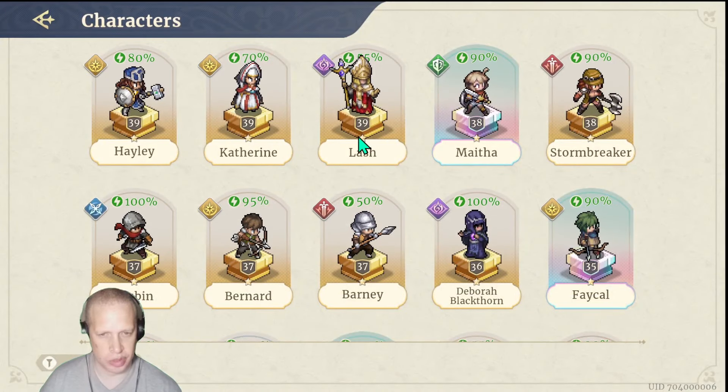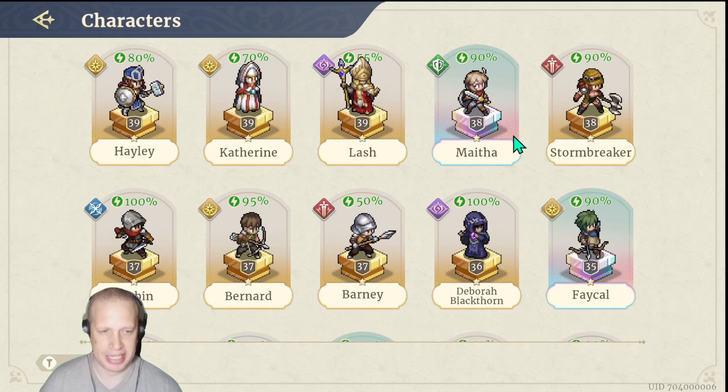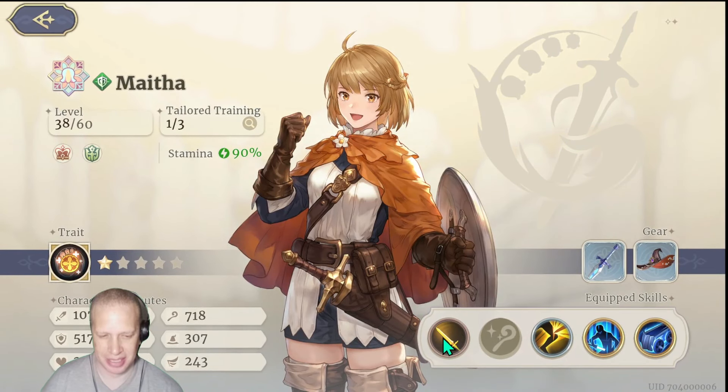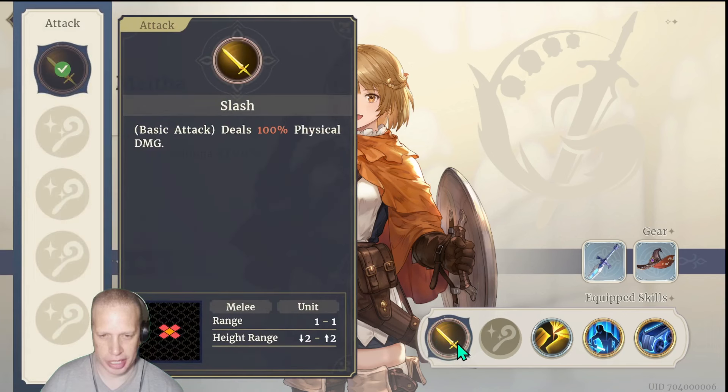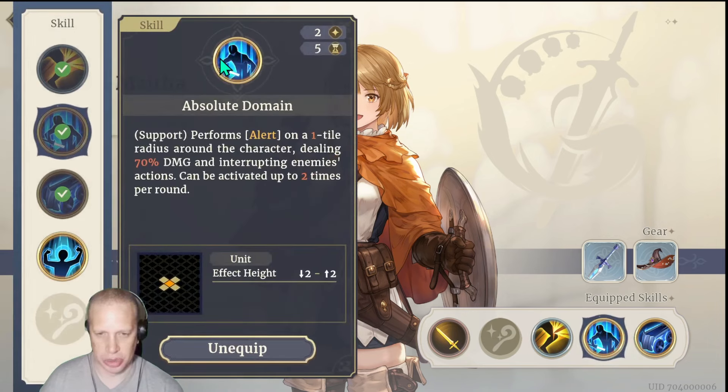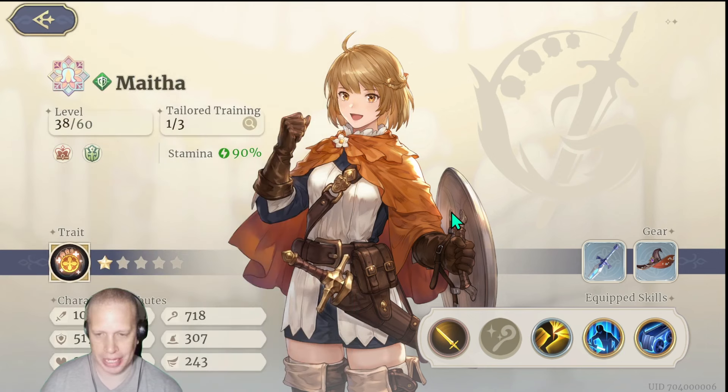Characters work a little differently in this mode. I brought over Mytha, Stormbreaker, and Lash. If I had that to do over again I'd probably keep Lash and maybe Mytha — though Mytha's not that great here because you get your skills independently. She only comes over with her base stats and I think one skill, her lake slam. All other skills you get are RNG in this mode.